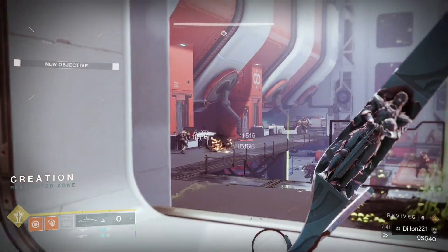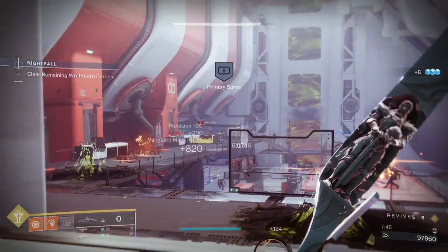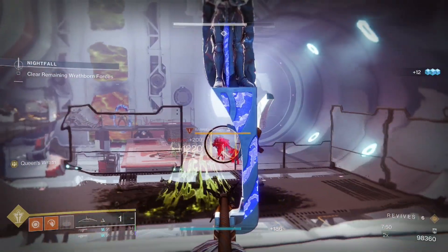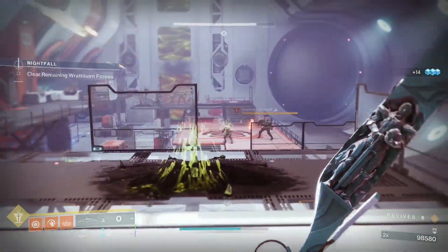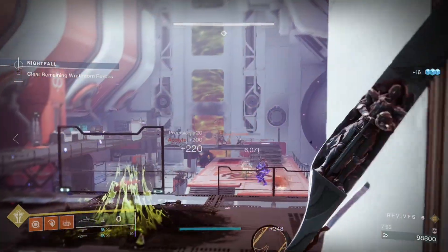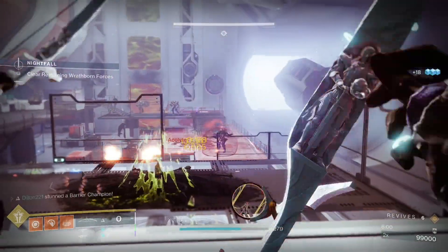For the next room, I would suggest just chilling in the entrance of the room and using your Wish-Ender. In this area, I would take out the Acolytes since they throw those grenades at you and they can be kind of annoying. Then you can team shoot those larger enemies and champions one at a time. You'll deal with your first Unstoppable Ogre in this room, so use the glass in front of you for cover. The Ogre is very slow moving, so you'll have plenty of time to stun and melt them.